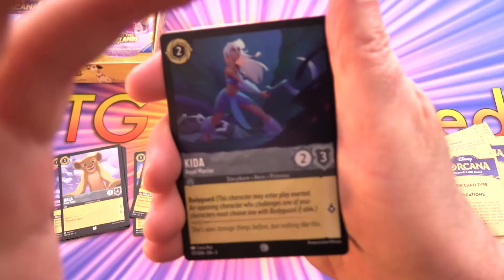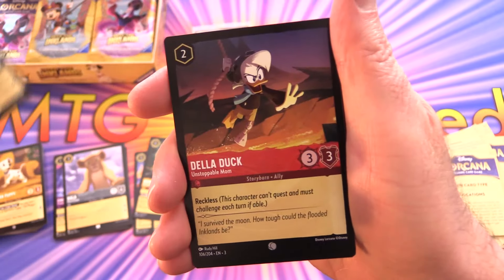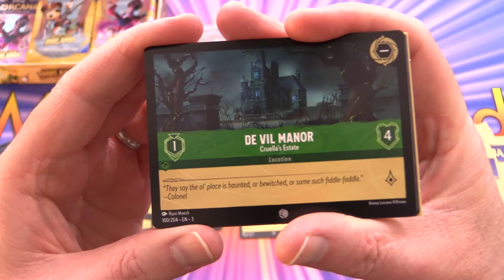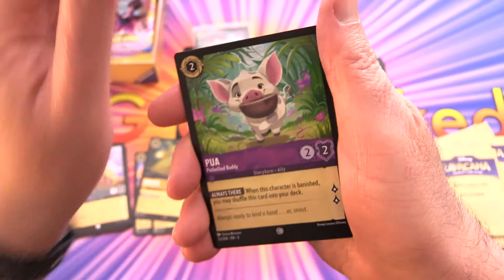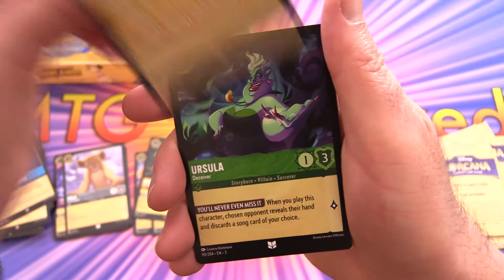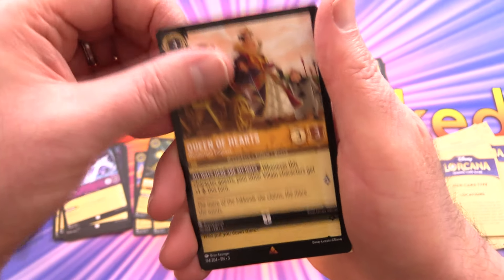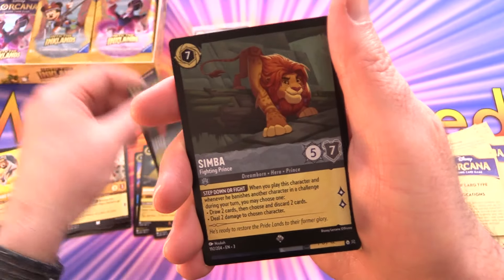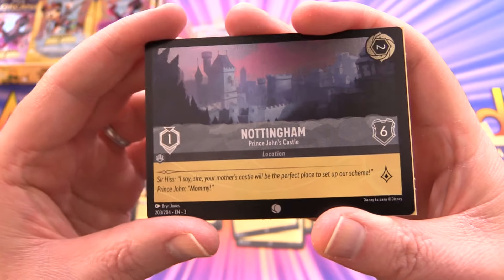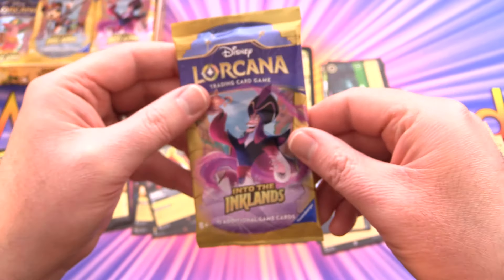Pack five has 12 additional game cards at the back. We've got Kida, Della Duck, and a new location: De Vil Manor — Cruella's Estate. Also Pua, Vault Door, Heal What Has Been Hurt. Ursula for the uncommons, Hydros, Queen of Hearts, and Hades for the rare. A super rare Simba and a foil location — Nottingham. We can pretty much set those extra insert cards aside.